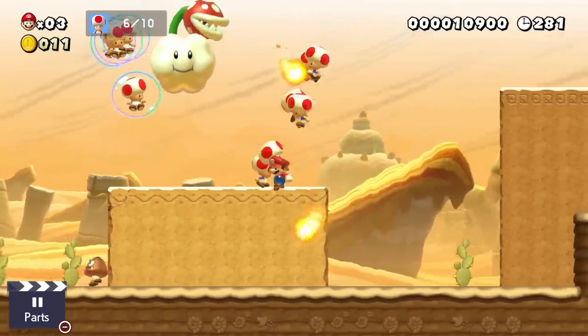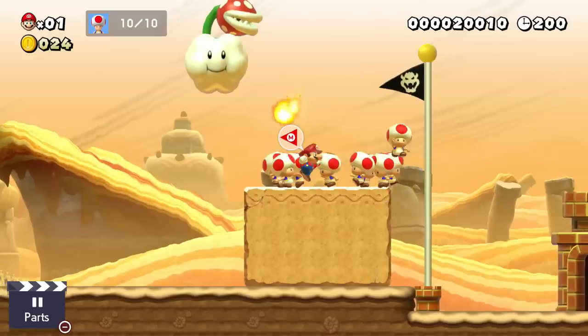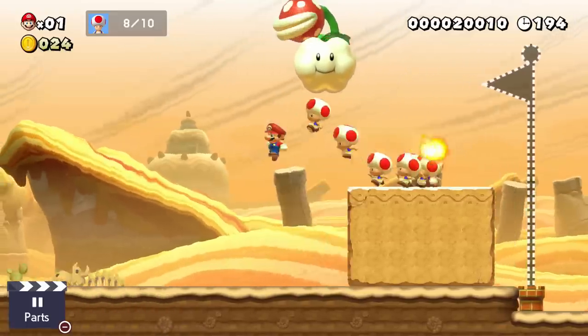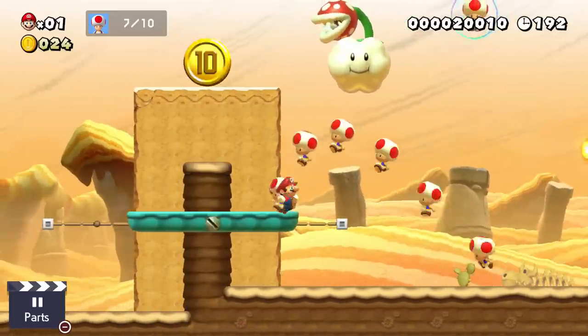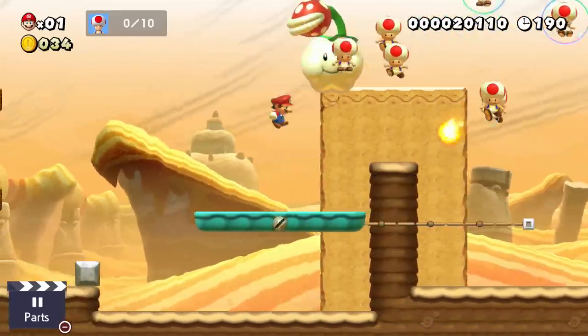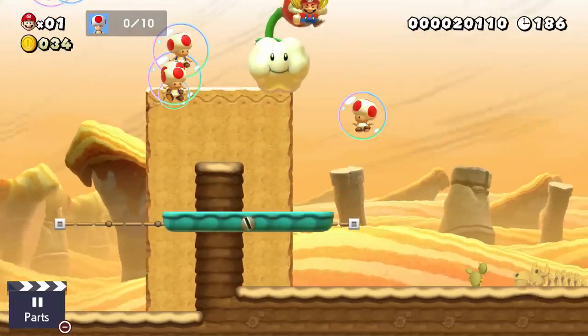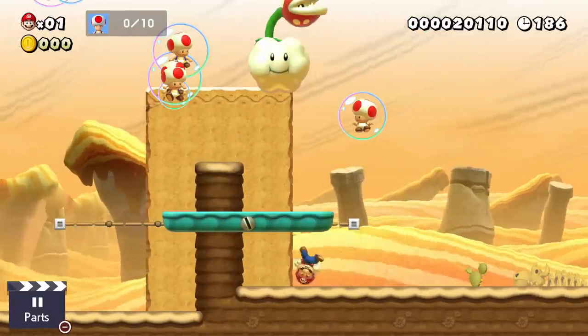Or if you're unlucky, this piranha plant will kill your last toad literally frames before you reach the flagpole, and everything goes downhill from there. In conclusion, this level is just incredibly aggravating, dumb, and idiotic. Unless you're ridiculously careful while playing it, you're going to have a very hard time completing it.